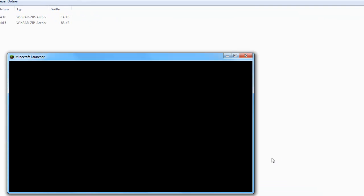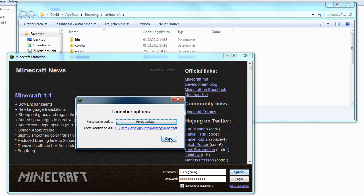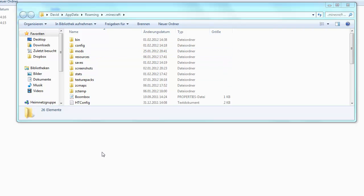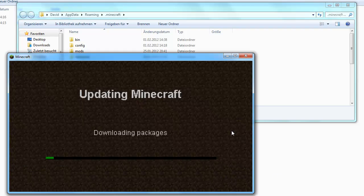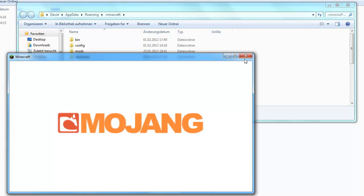Now click on your Minecraft launcher and after it opens click on Options, then 'Game location on disk' to get to the right folder — then click Done and close the game. If you already have mods installed, go to Options, Force Update, then Done and log in to get a fresh minecraft.jar. This is really important because other mods might cause crashes. If you try with other mods installed it's at your own risk and may not work — you might get a black screen and need to force update again.